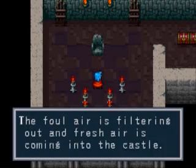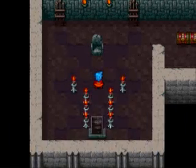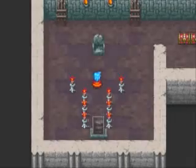Fresh air — that's good. Apparently fresh air kills all enemies, even though fresh air doesn't kill them on the world map screen.